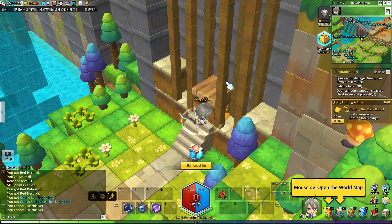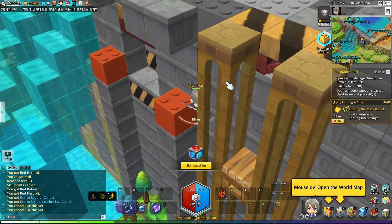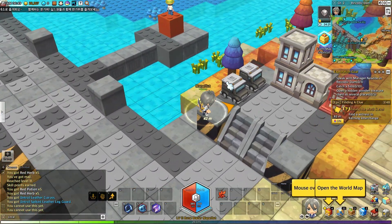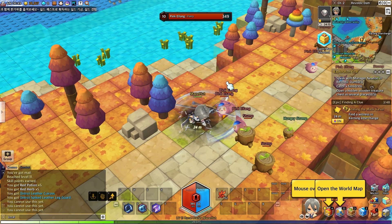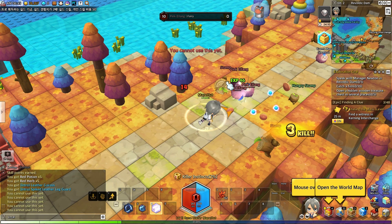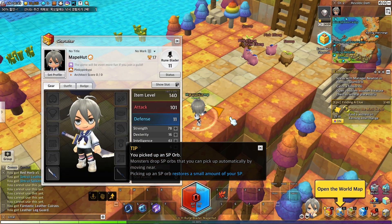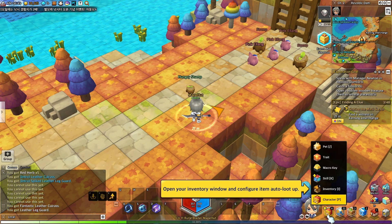Gonna go ahead and move down here. Oh — I missed the block there, I was supposed to jump. I'm so used to pressing space. I can just climb up the wall, I don't need that block anyway. Making our way across town and killing a few mobs while we're at it — why not? Looks like we have our first equips here and the game is urging me to open up my tabs. I've just been kind of ignoring it. Let's go ahead and open them up.